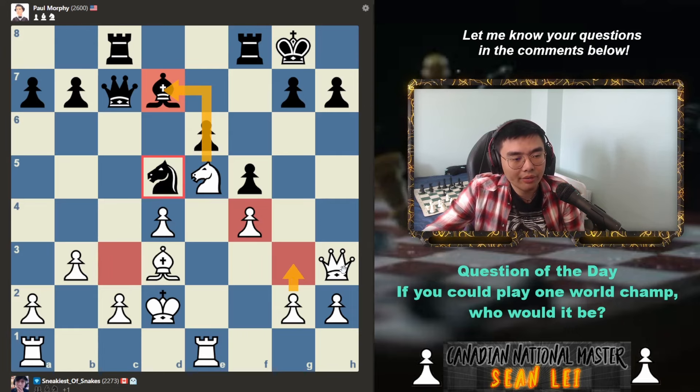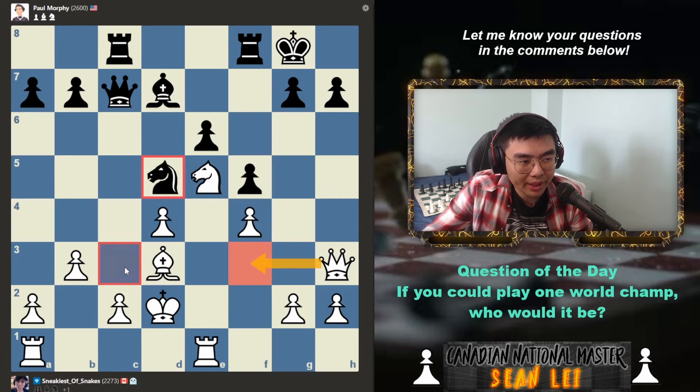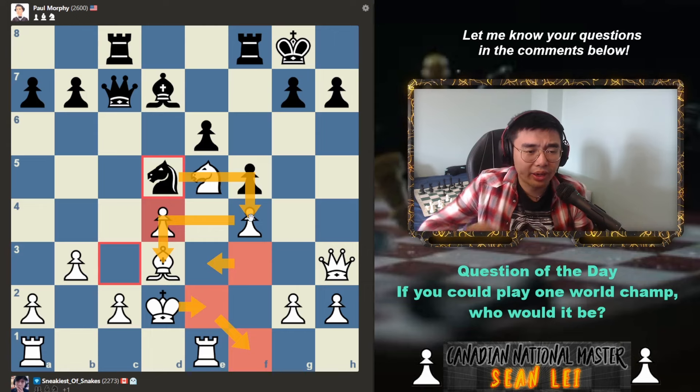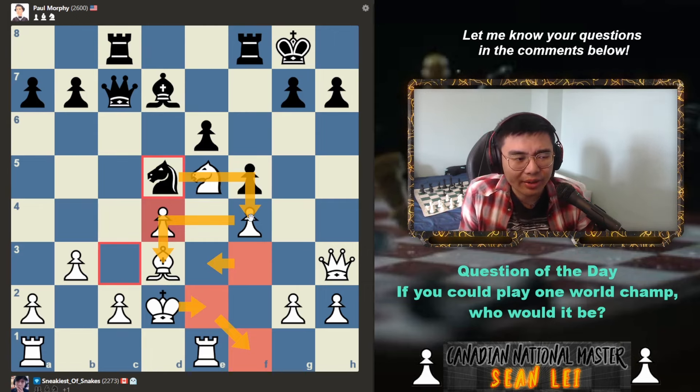If I play queen to f3 and he plays queen to c3 check, I play king here. Does he have any checks that are really annoying? Knight f4 doesn't work, queen takes d4, knight takes d7. But what if he plays the in-between move knight takes f4, exposing my knight? And then if I move king to f1, maybe the in-between move? No, that doesn't work because queen takes. So he cannot take there, because I would just take on f4. This is actually some wild calculations.